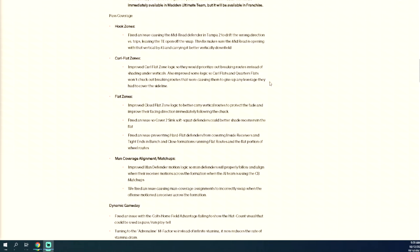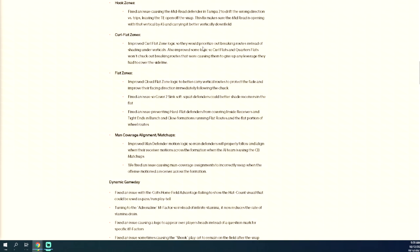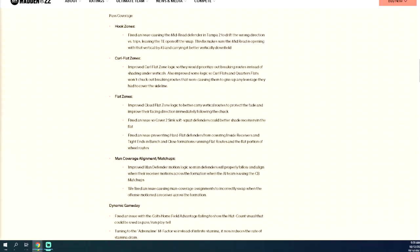This is what we've all been waiting for — pass coverage. Hook zones: they fixed an issue causing the mid read defender in Tampa 2 to drift the wrong direction versus trips, leaving the tight end wide open off the snap. This fix makes sure the mid read is opening with the vertical by the number three defender and carrying it better vertically. Most of us don't use mid read zones, but I think this is actually a really good fix. I think Tampa 2 is already the meta.